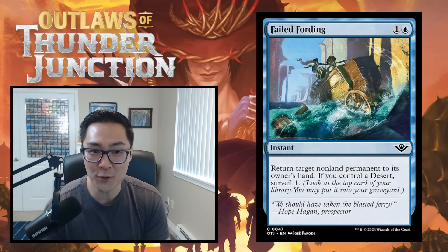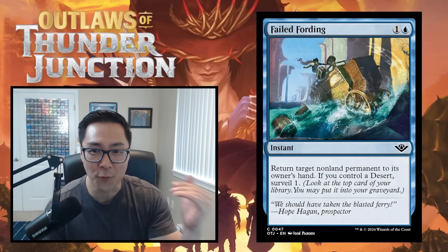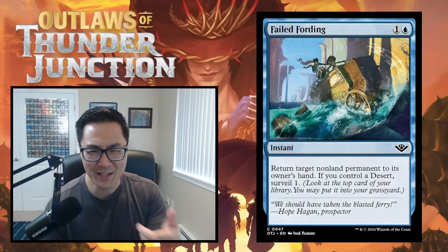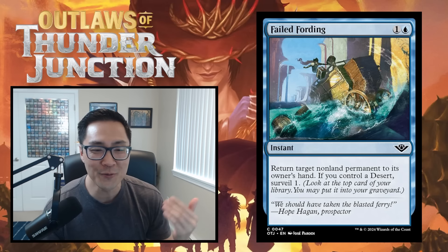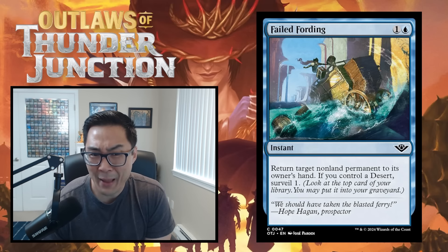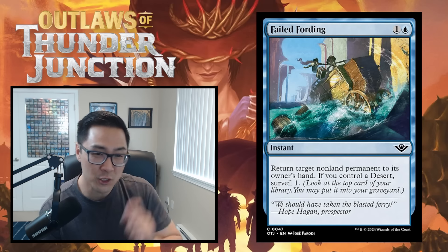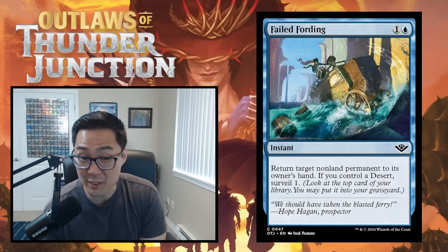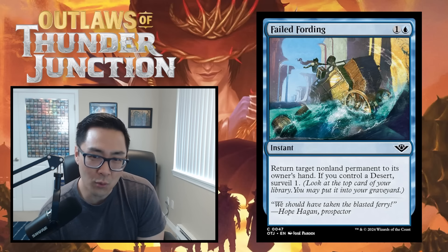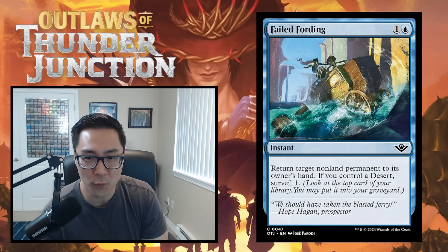Failed Fording — one and a blue instant. Return target non-land permanent to its owner's hand. If you control a desert, surveil one. It's just a bounce spell — fine if you need one, but the desert requirement for the surveil makes it a worse Unauthorized Exit. I'm going to give this a D. You'll play it if you really need a way to interact, but you're not happy having it.